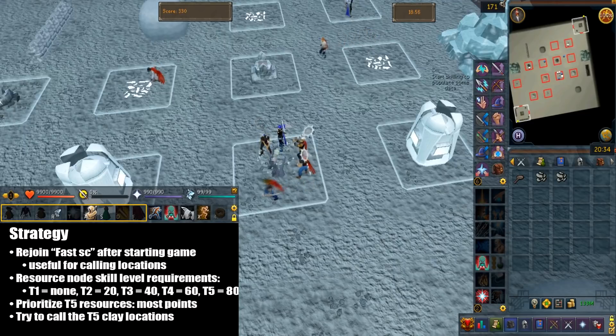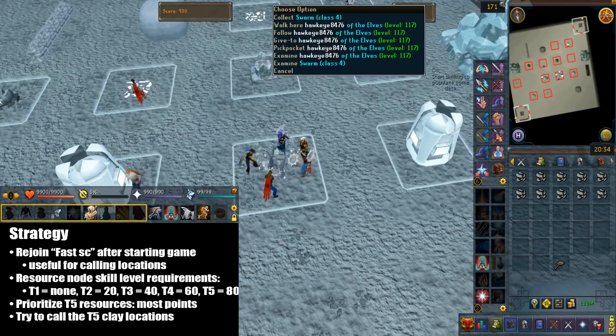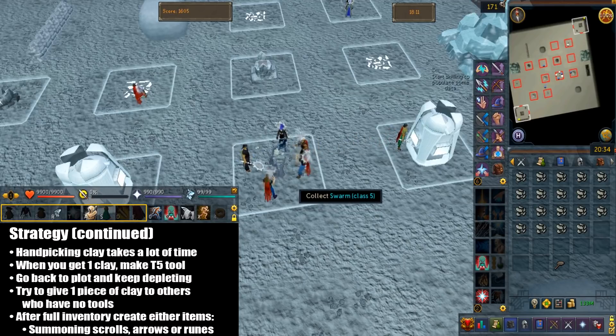You're going to prioritize the tier 5 resource location, which gives the most points per game. I would honestly try to call a tier 5 clay location once you find it, although it isn't too hard to find. Usually you're just going to follow an entire group of players. Handpicking the clay takes up a lot of time, so when you receive one piece of clay, just go to the creation kiln immediately. You're going to create a tool corresponding to the gathering resource node — in my case they're butterfly swarms, so I'm going to create a butterfly net.